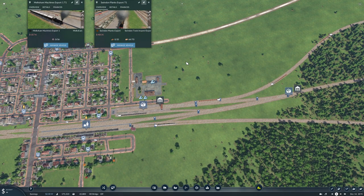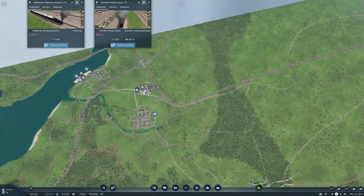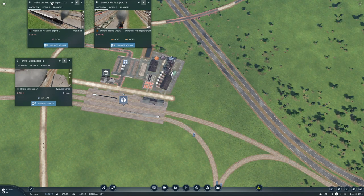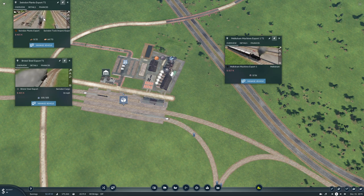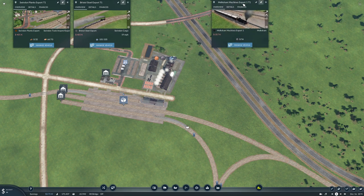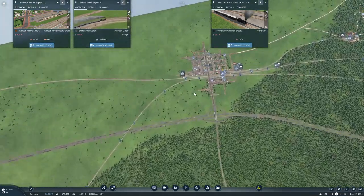Keep him open at the moment because I want to see him go. I also want to keep our steel one open over here - he's just leaving. So that's going to be wood, steel, and machines. Why is he still stopped? Because there's another one there.